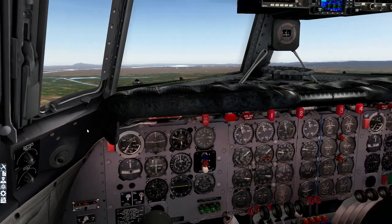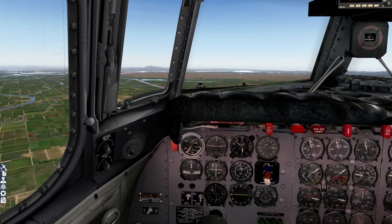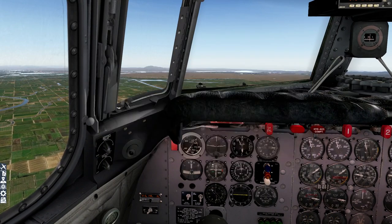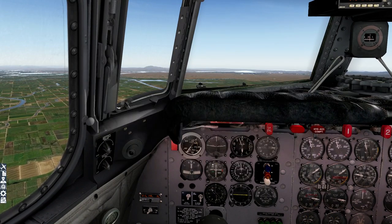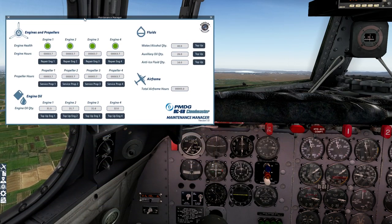While we're still climbing with 61 miles to go, let me show you some of these other things down here. You've already seen the fuel management and the AFE. Then we have this — look at this: a proper maintenance hangar, just like in A2A aircraft. You can repair an engine at any point. You can repair propellers, top up engine oil levels, top up water and alcohol levels, auxiliary oil quantity, anti-ice fluid quantity.